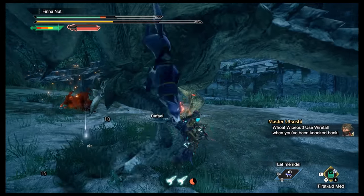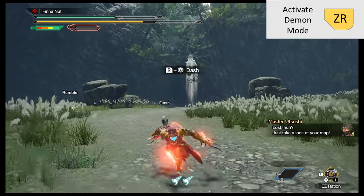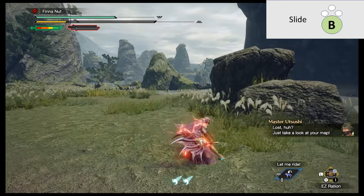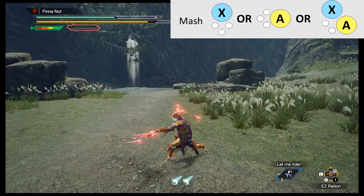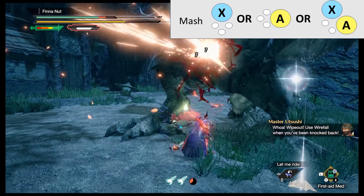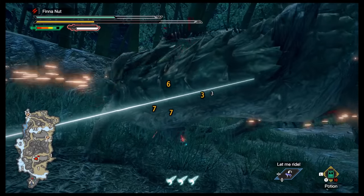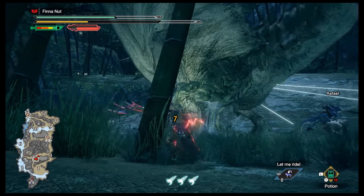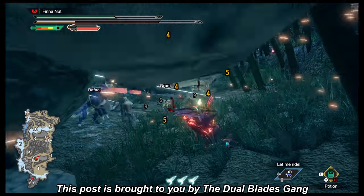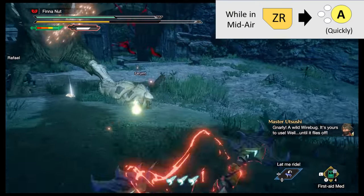Dual Blades — lots of quick hits. ZR is activate demon mode: your stamina will slowly drain, but when you're in demon mode you're faster and better, and your B button roll turns into a quick little shimmy. While in demon mode, you can use combinations of X moves, A moves, or X plus A moves to do damage and fill up the demon gauge. When that bar fills up, you go into arc demon mode and get the demon mode buffs even when you're not in demon mode. Bonus tip: hit ZR plus A in midair above the monster to do the Levi attack from Attack on Titan.